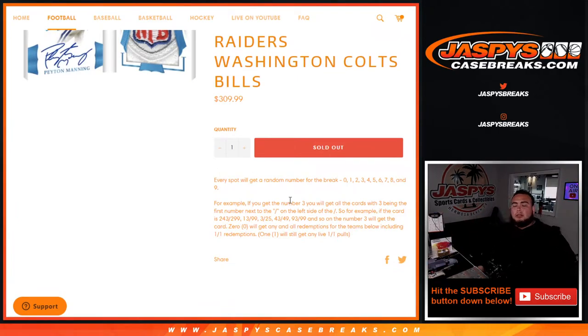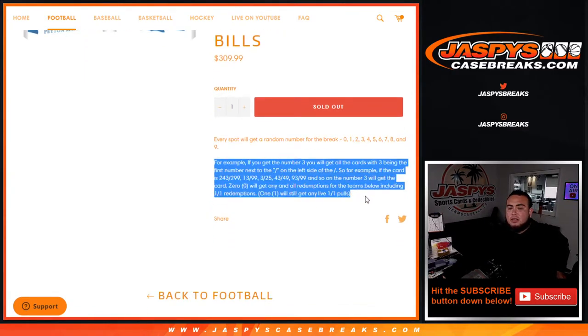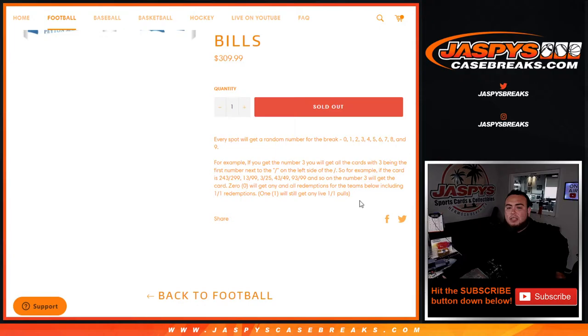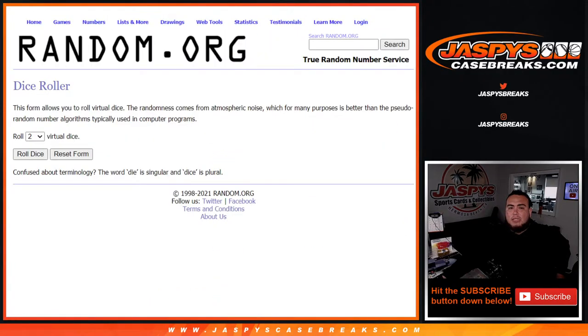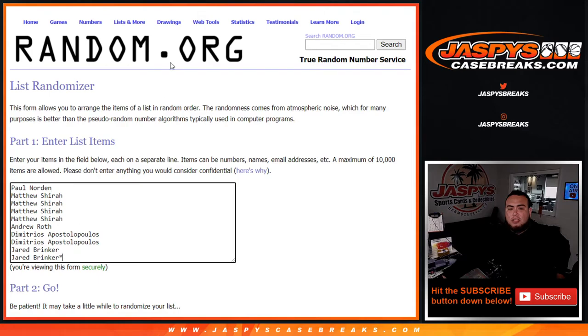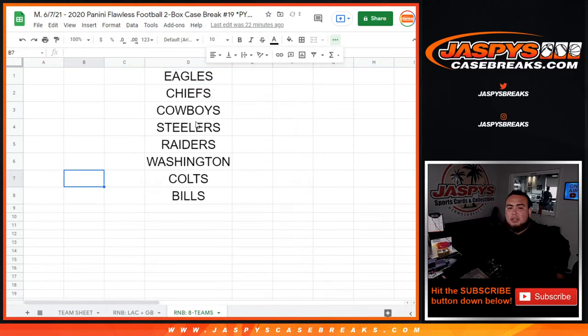It goes by serial number break — you get a random number from zero through nine. The left side of the serial number dash, first number on the left side, is how we're going by. Here are the dice rollers with custom names from Paul down to Jared, zero through nine, and here are the teams involved in the break.